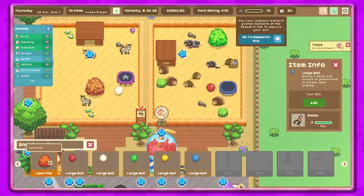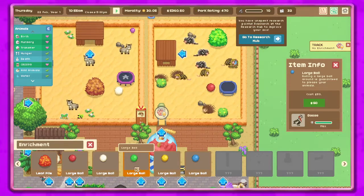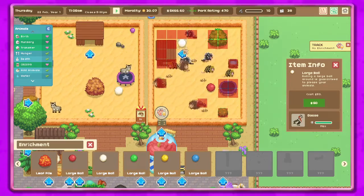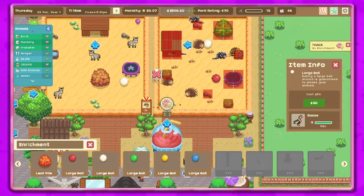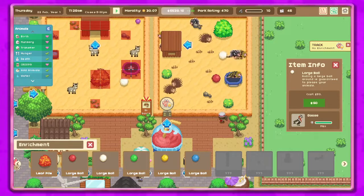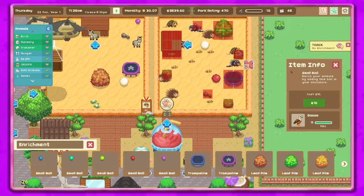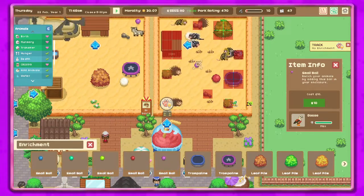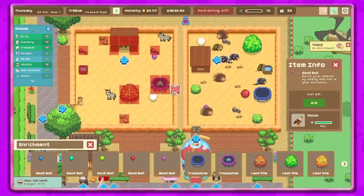They already have a large ball and a leaf pile — they already have everything. Let's just give them a different color of a large ball — let's give them white. We'll put one over here. It still says they need enrichment though. Let's give them a small ball — they don't have one. This is more purple — we'll give them a purple ball. There we go, all good!